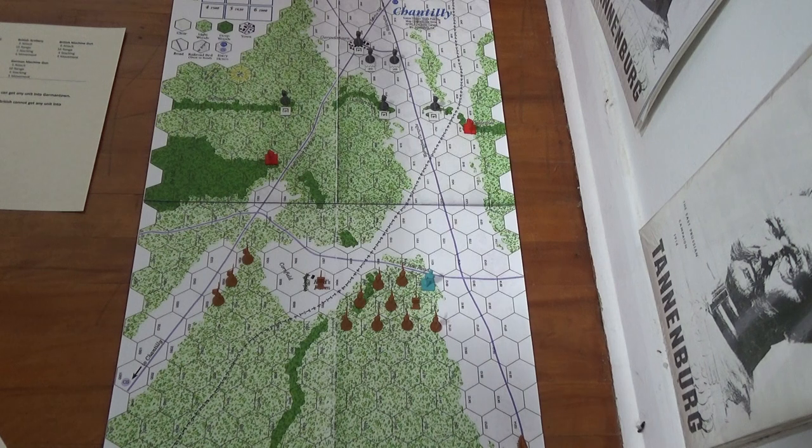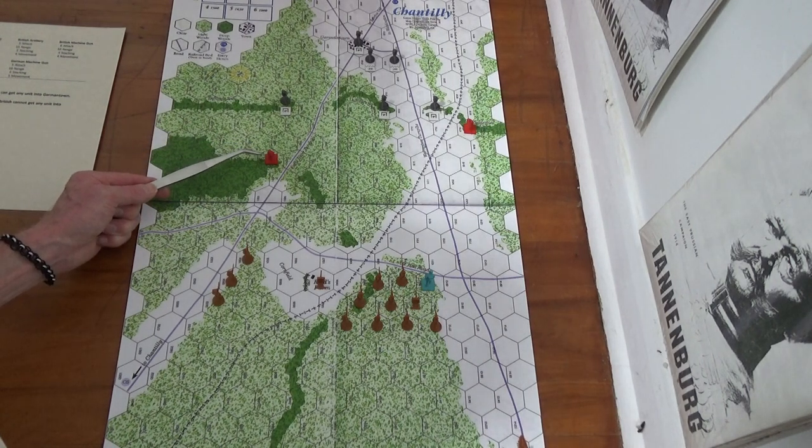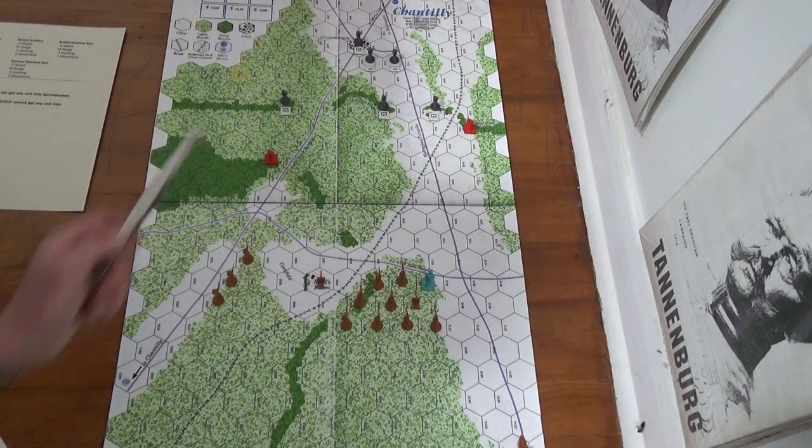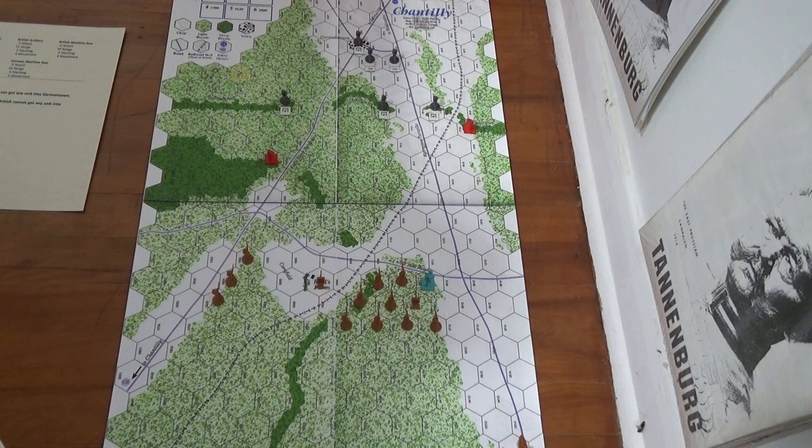Just to remind people: the red units are the machine gun platoons for the Germans. These guys are in improved positions and trenches here and here, and then in Germantown another guy in an improved position. I was at first going to put the machine gun units for the Germans in improved positions, but I was a bit worried because you have to roll to get them out of there. I'm not even sure because they're all reserved units, probably just for combat. Everybody on both sides are going to be using the reserved optional rule.